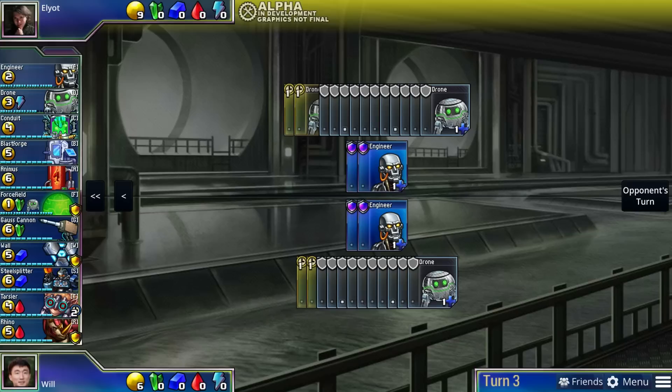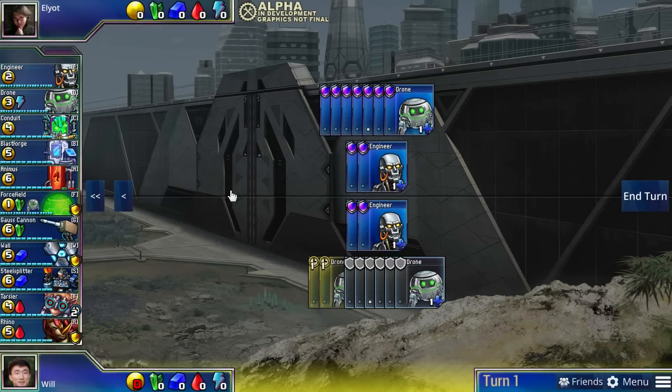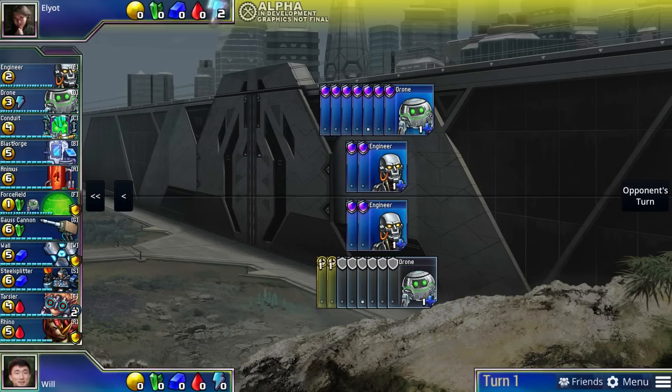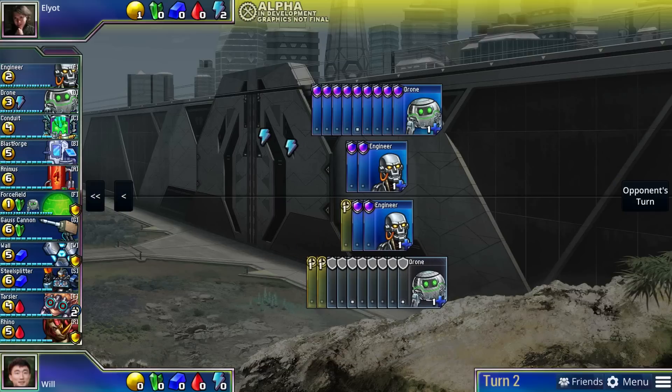At its heart, Prismata is a turn-based strategy game centered around economic and combat decisions. You have to manage your economy, defend your units, attack your opponent, and pursue advanced technologies all at the same time.